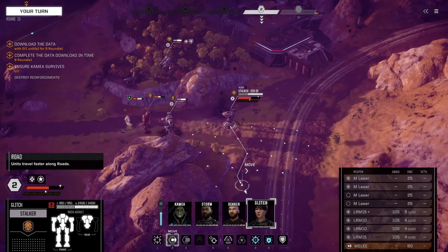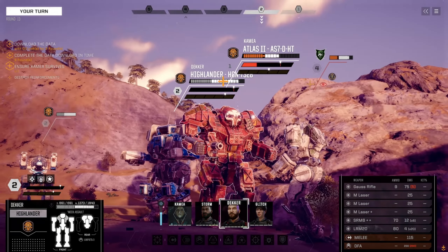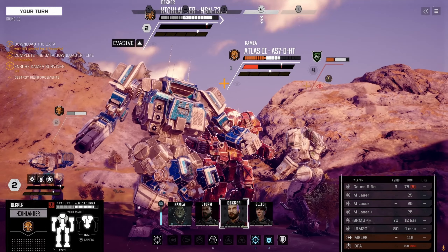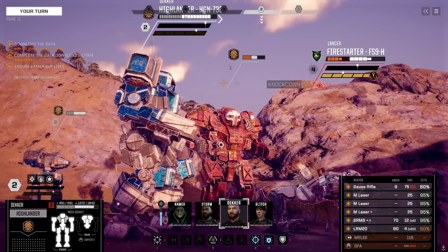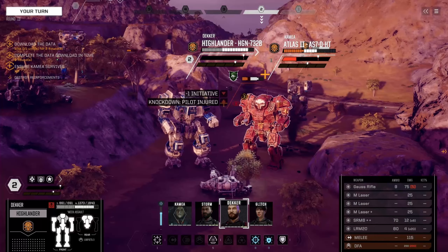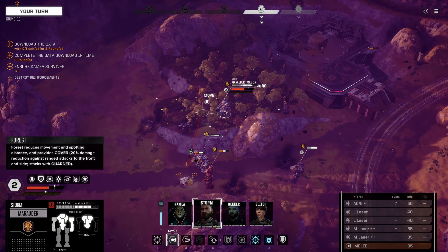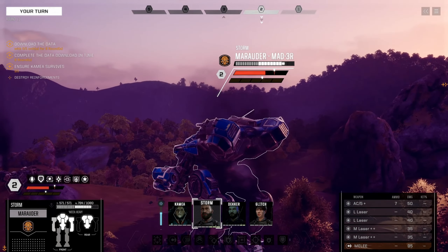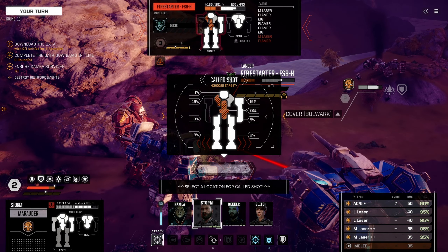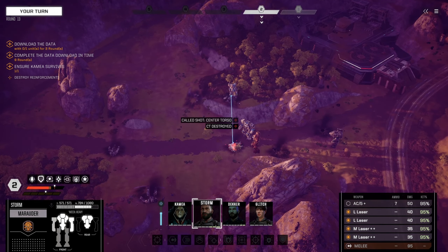The Atlas is all open — that's not good. Let's punch and knock that Fire Starter down. We've got a good amount of turns left but we need to wait with the data pickup for three more rounds. Did that hit? Good — it's on the ground. Storm, take a good shot at it. We're down to seven Gauss shots — we might reserve the AC5. Let's go for torso — target acquired. It's dead. One less target.